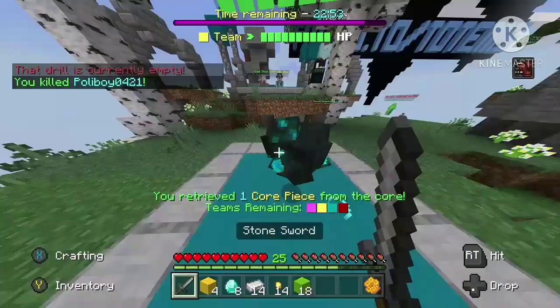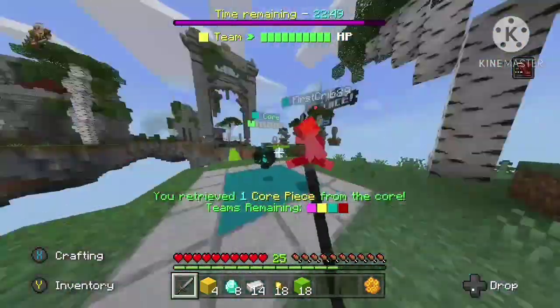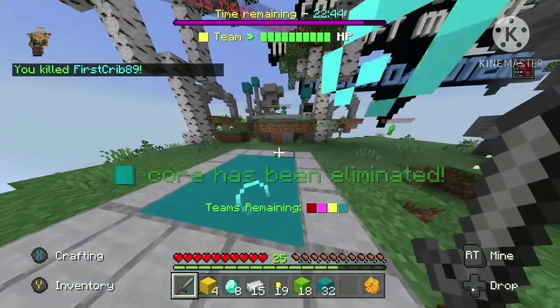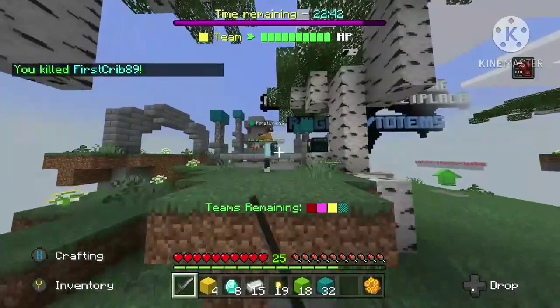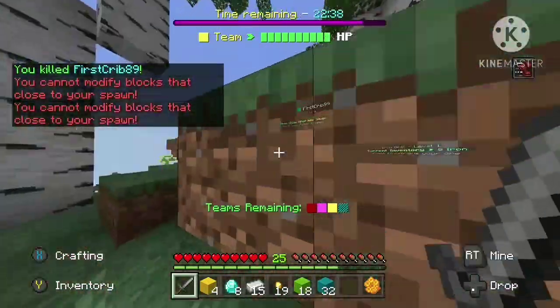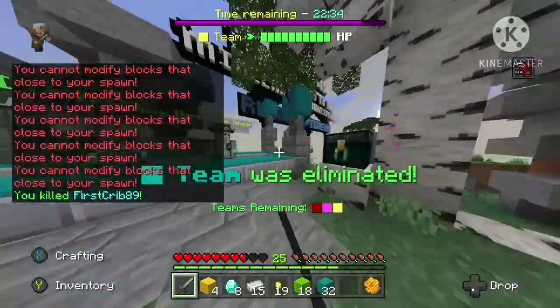Also behind it there's a big tower with a little parkour section in it. It's pretty easy parkour — just basic jumps — and if you get to the very top of the tower you can get a free title, which is the Master Builder title. So you might as well get that too.